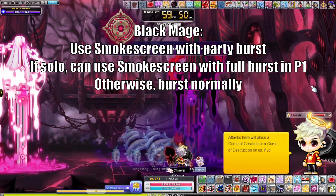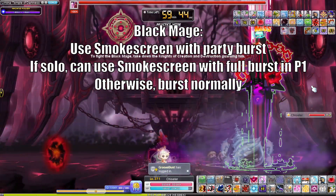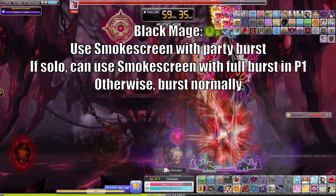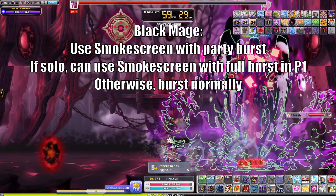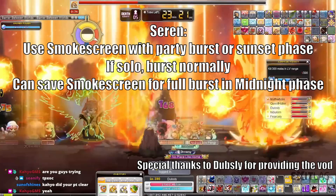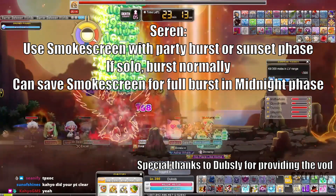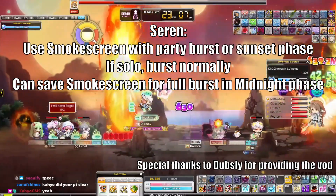For Black Mage, burst normally with your party, which means using Smokescreen for your full burst. If you are soloing the fight, burst as normal, saving Smokescreen for partial burst. Feel free to use Smokescreen for full burst in P1 if you really want to maximize damage and get out of P1 as soon as possible. For Seren, burst normally, using Smokescreen with your party burst or to help with party members avoiding pillars in the sunset phase. For soloing, burst normally and use Smokescreen for off burst, or full burst if used during midnight phase as it'll come off cooldown while dodging in sunrise phase.